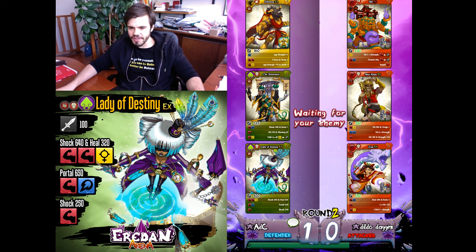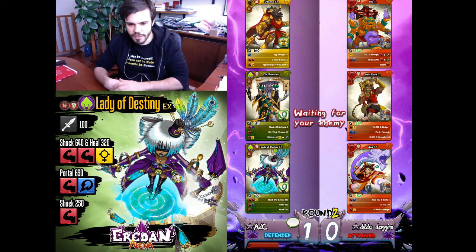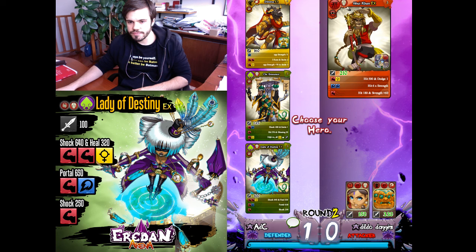Lady of Destiny is not good against these three heroes. I forgot that Lady of Destiny doesn't synergize well with Sevillat. This priest combination could be great but not for Lady. She synergizes basically only with Form as far as buffs go.